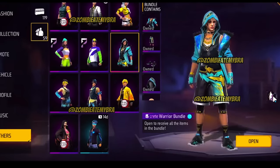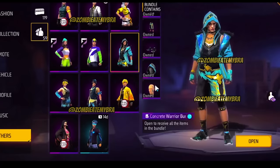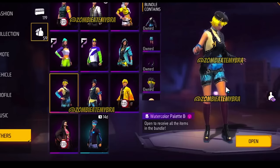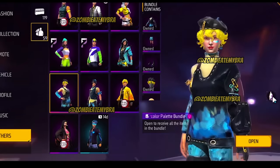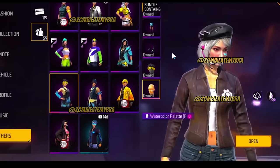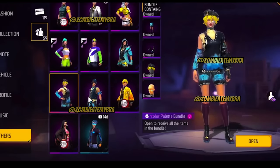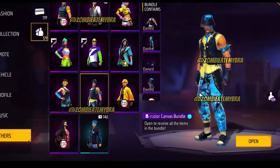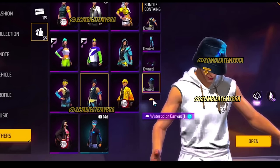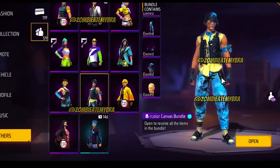Then we have the Concrete Warrior bundle — not sure what this one would be, probably just a basic faded wheel or something. It has a little eagle — not sure if it's part of a battle royale or clash ranked. Then we have the Watercolor Palette which you can actually get for free by redeeming red tickets in the store. And the Watercolor Canvas bundle is the Gold Royale that's on right now — I spent around 100 tickets to get it. The female is free right now in the ticket.